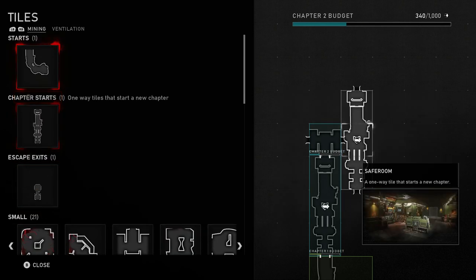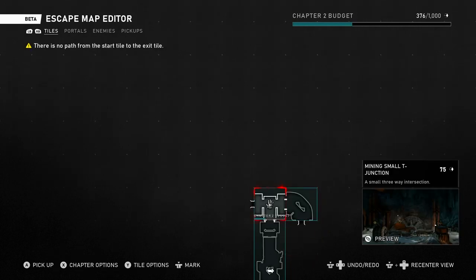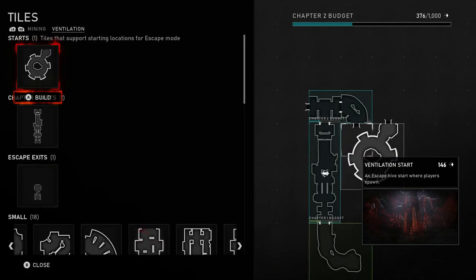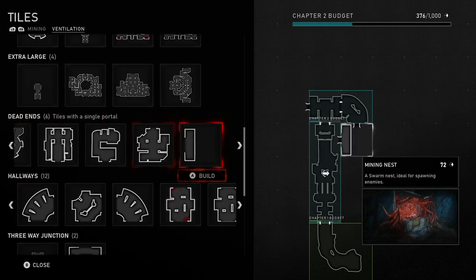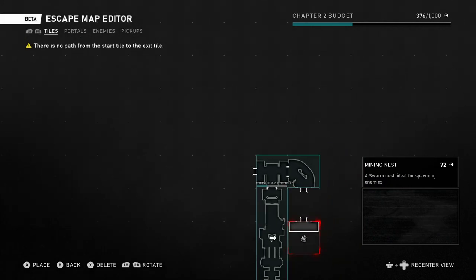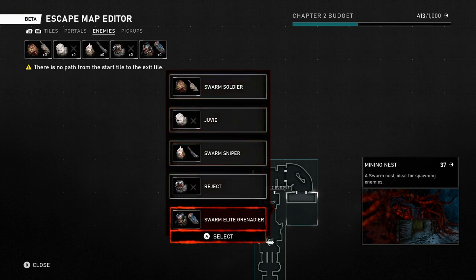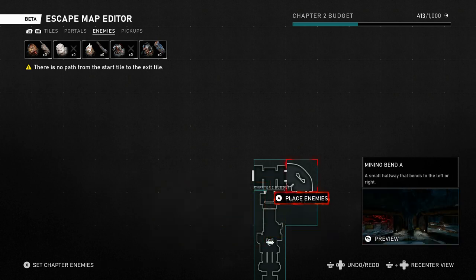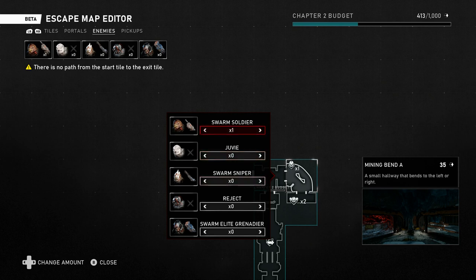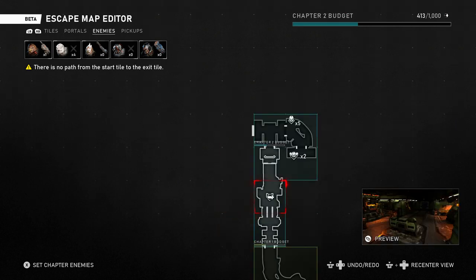Let's go with a corner tile so the user wouldn't see that it's a trap. And let's use the dead end — the dead end is obviously a place you can't exit. Let's use a mining nest. I think I'll be able to add enemies here. Yes, we can add an enemy. I'm going to add a Swarm Elite Grenadier, and in Aggressive Mode two of them. We'll also add one Swarm Soldier and four Juvies here. This is gonna be a fun game mode to play.